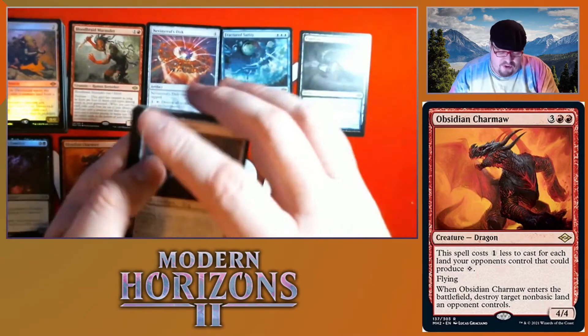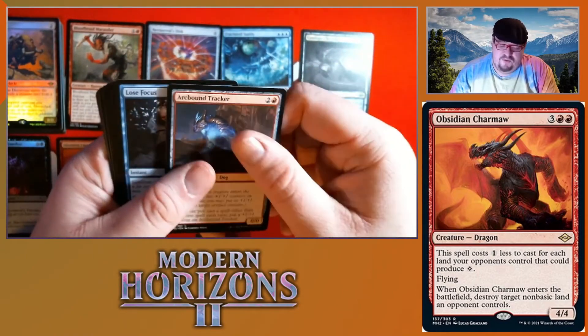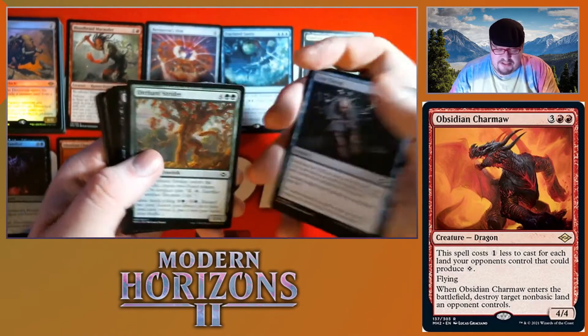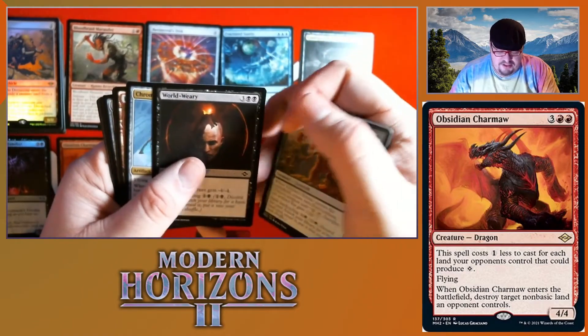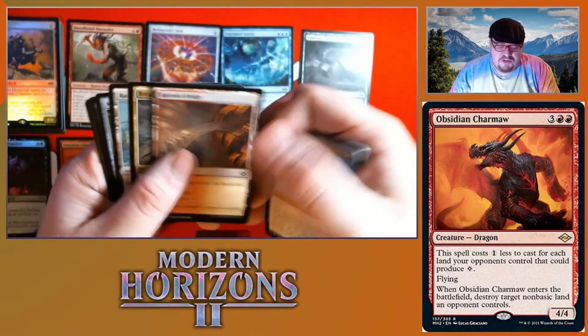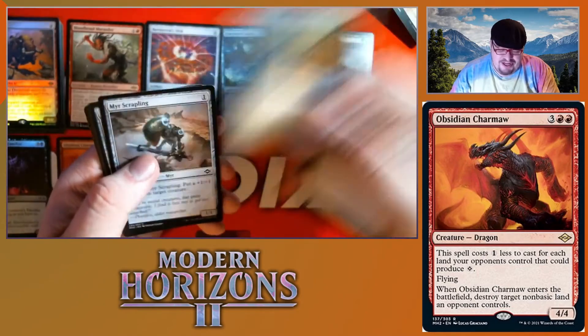I'm so glad pre-releases are actually back in person now — well, some places I guess. We got World Weary, Chrome Carrier, Rust Veil Bridge, a Knight, and a Razor Ridge Bridge again.